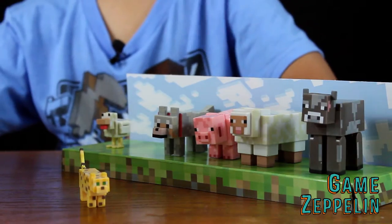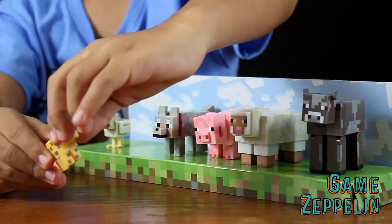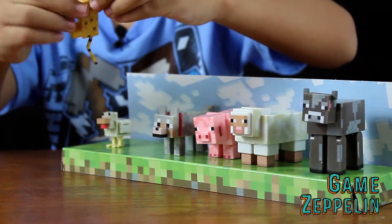And the same thing happens to wolves. He can move his head like this, but he can't move his legs. He can also move his tail like that.